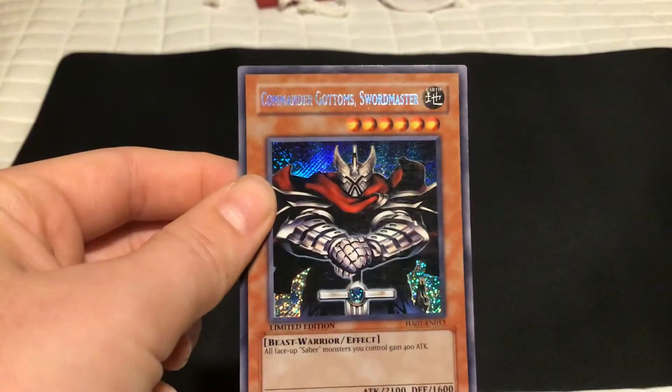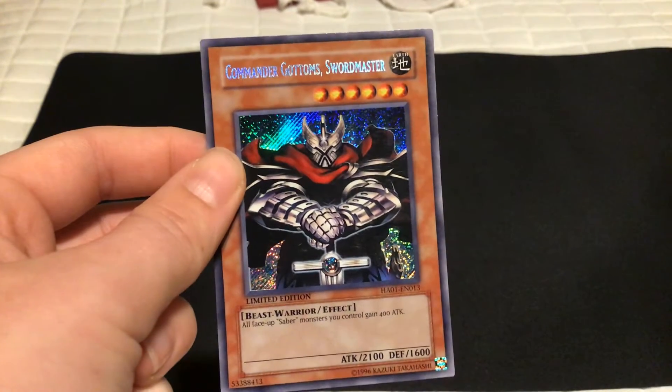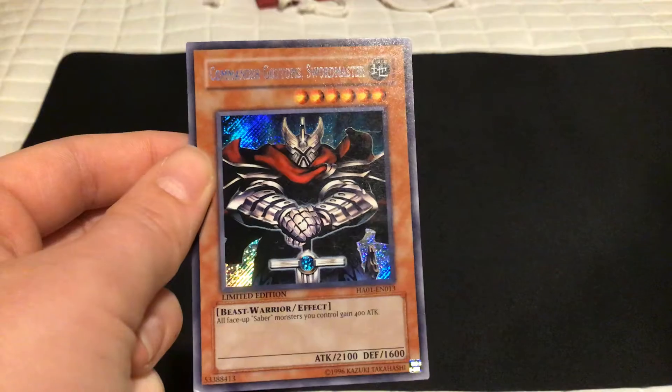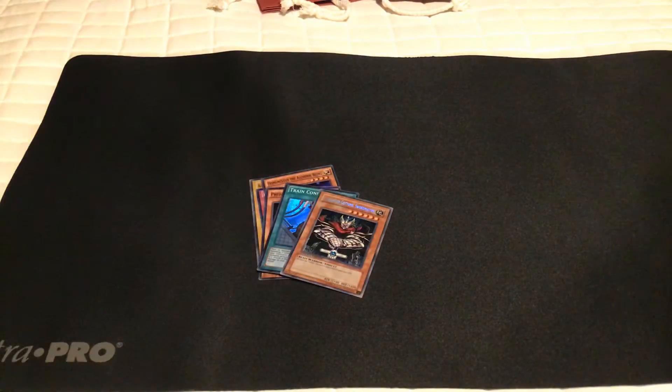Commander Godam's Swordmaster — Beast Warrior Effect. All face-up Saber Monsters you control gain 400 attack. I do not have any Saber Monsters.